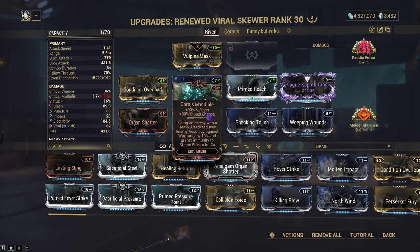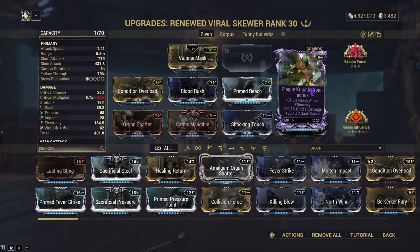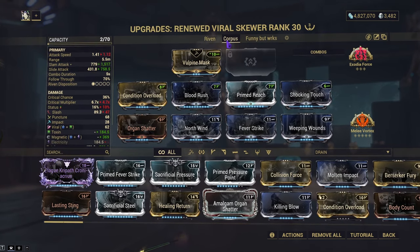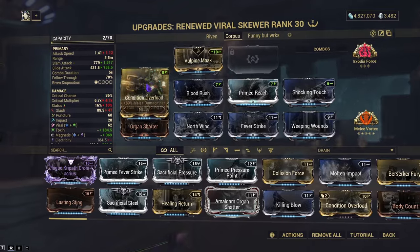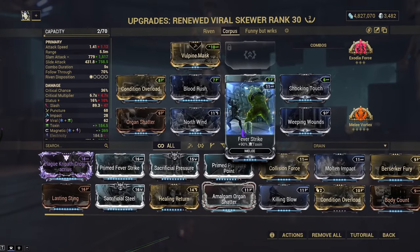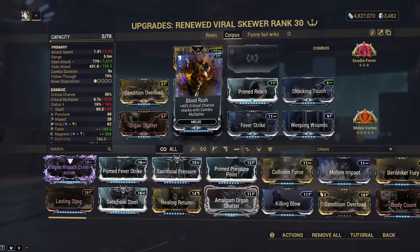We have Karnas Mandible so we can have more slash, and instead of using my Riven, either use Buzzkill or something that increases your crit damage more or gives you attack speed. This Riven does two of the three so I kept it on, but replace it with Buzzkill or attack speed. For the Corpus build, this one doesn't use the Riven at all — it uses Magnetic, Toxin, and Viral because of the ability to add Fever Strike, and this makes it magnetic when mixed.